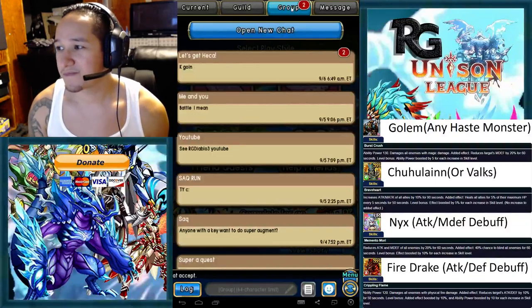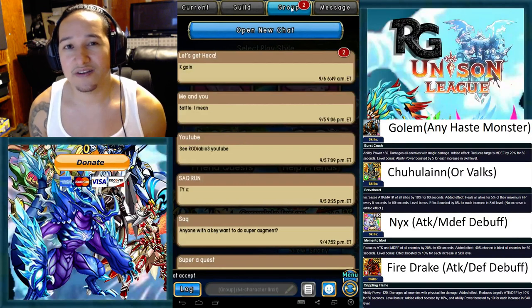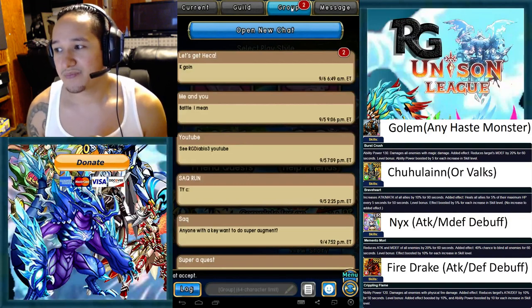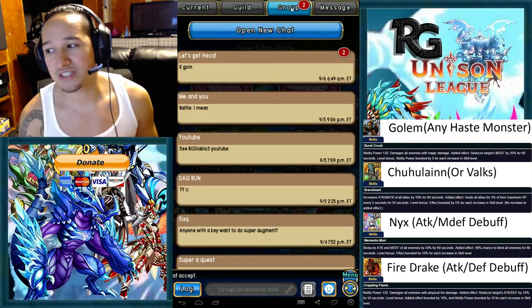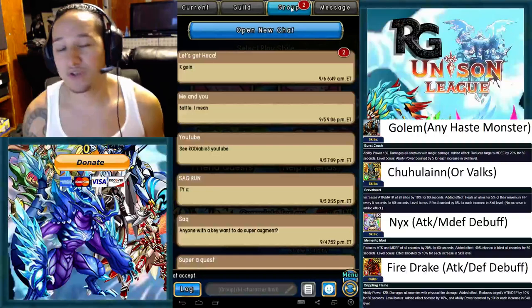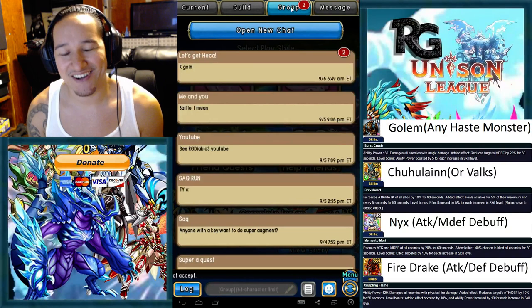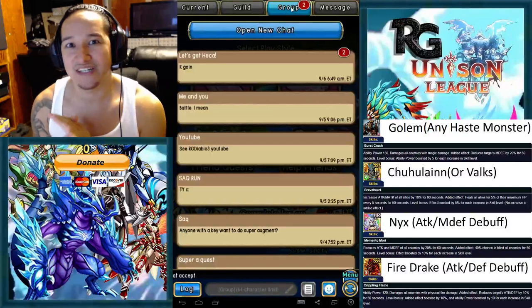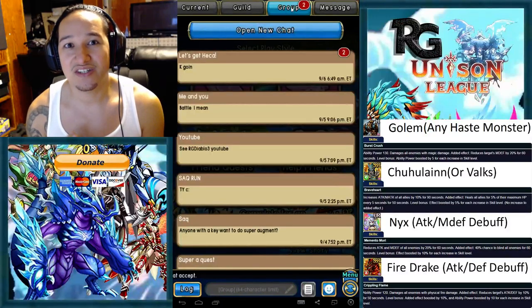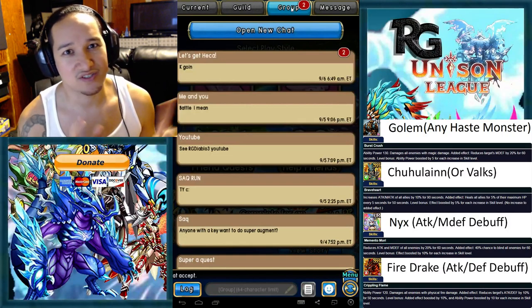So: Choo-Choo for buffs, Golem for haste. Nyx will be used only on the last boss. You can use a Fire Drake instead of Nyx if you want — Nyx is a little bit better, but if you don't have one you can use Fire Drake. This is kind of a poor man's ulti lab run — it's not for getting to the highest level on the chart, it's basically just for getting the monster reward.